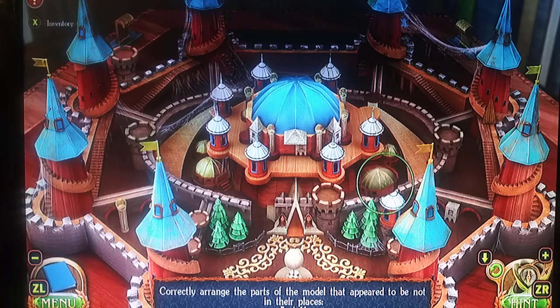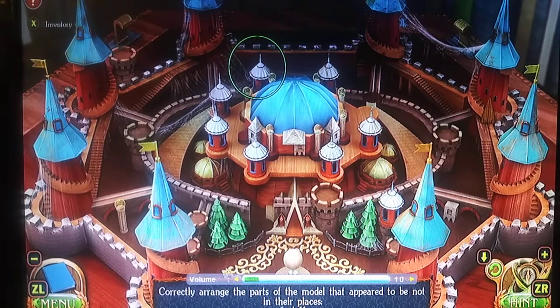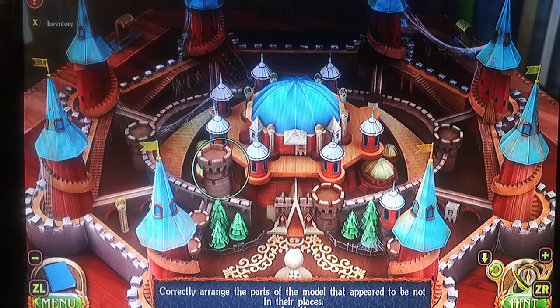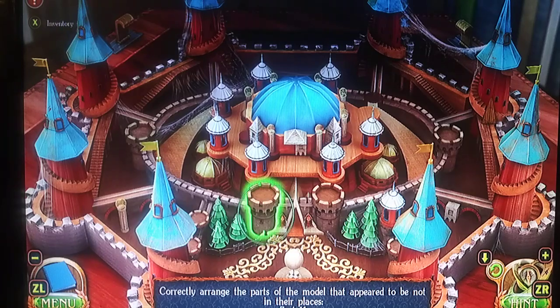Let's take that and place it there. We're going to take this tower — oh snap, I see — I'm going to place it here. I feel like there are some other things still missing here. This doesn't belong there. I'm gonna — oh snap, it goes right here, like I said it would.